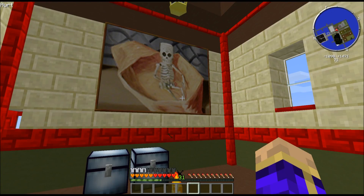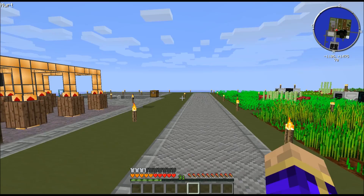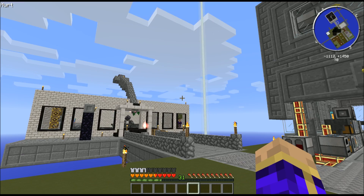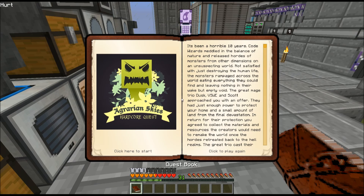Good day, Minecraftians. PurpleMentat here, bringing you episode 31 of My Agrarian Skies Hardcore Quest Let's Play. This game pack by Jaded Cat is available on the Feed the Beast launcher. Last time I got that laser drill set up — it's kind of neat, providing me with all kinds of resources. This time I want to get going on some quests. I have quite a few new ones to go over, thanks to a recent pack update.